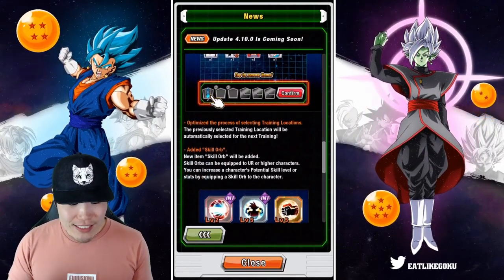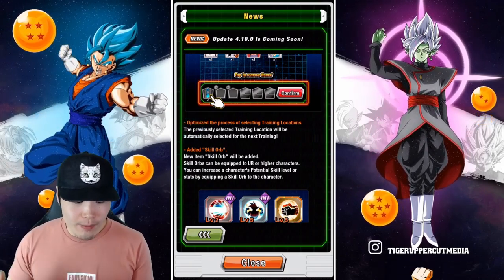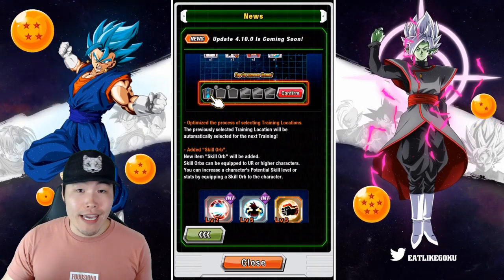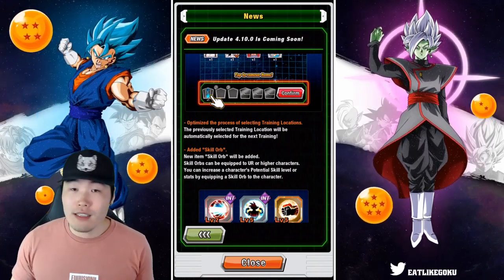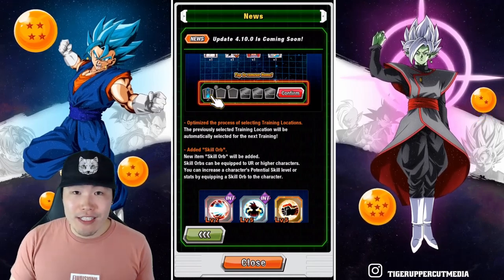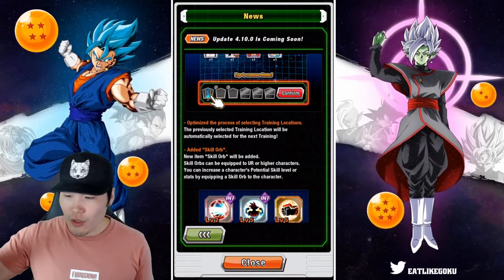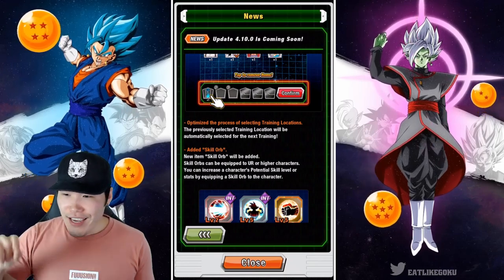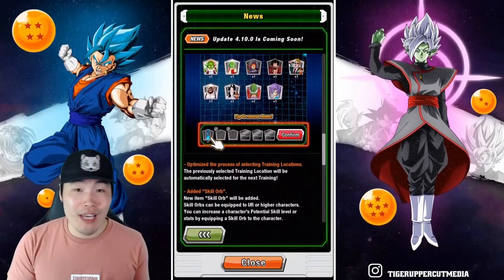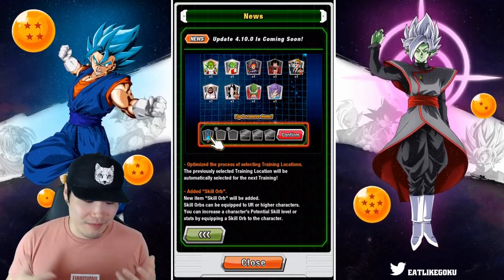Number three, we have the optimization of the process of selecting training locations. Basically, the previously selected training location will be automatically selected for the next training. Most of us when we're training use the x2 EXP gravity chamber. But for some reason, they always defaulted previously to the lowest training location, and nobody uses that. So every single time, especially if you're mass training, you would have to go through the entire list and find that gravity chamber. Now it's going to set our previous training location, which for most of us will be the x2 EXP gravity chamber — another time-saving feature right there.